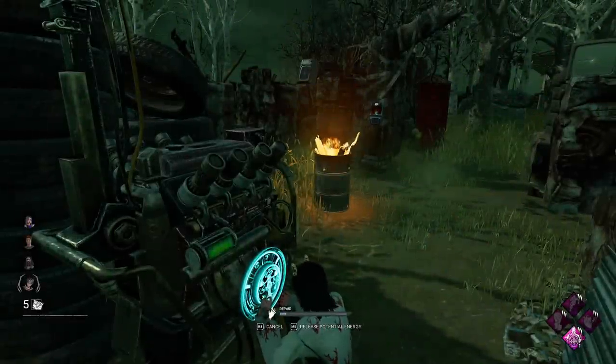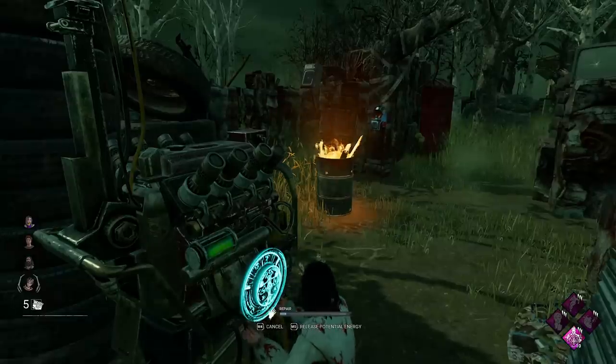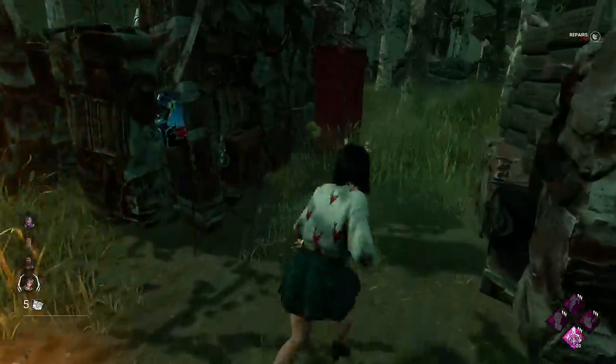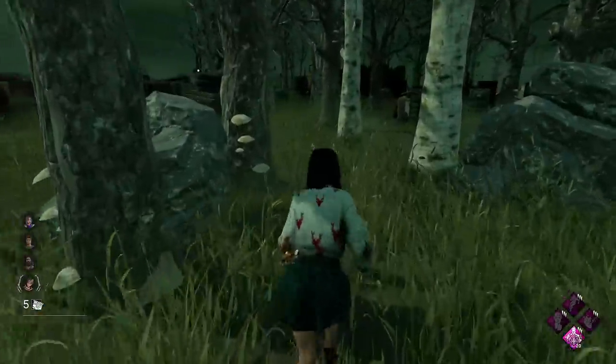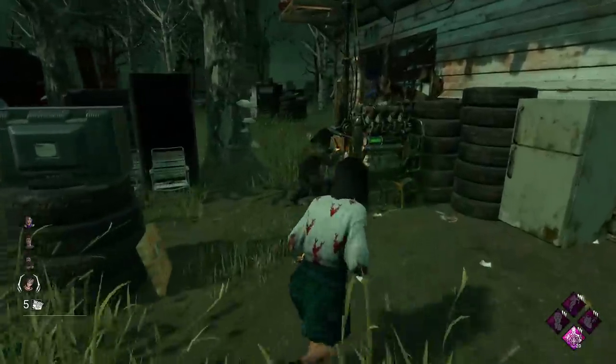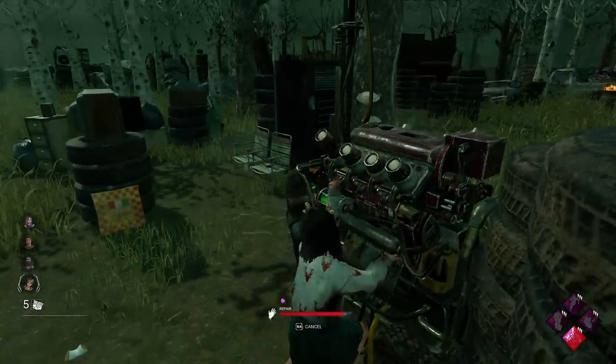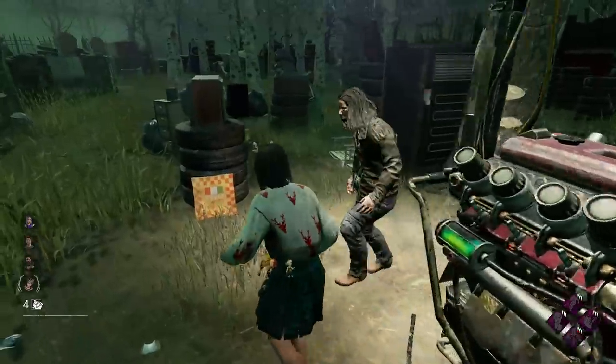Going to use our Potential Energy once again here on the corner gen. Another thing I forgot to mention last game: if you do lose a health state or miss a skill check, you lose all of your stacks. So the best thing to do is as soon as you get the 20 stacks, move away and instantly repair a different gen with it - you don't really want to risk losing all your stacks. There's our Potential Energy. Almost got the gen done now with that, especially with two of us on it. There's the gen done.